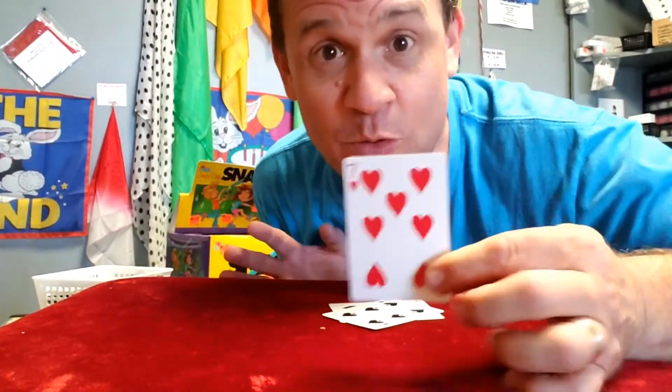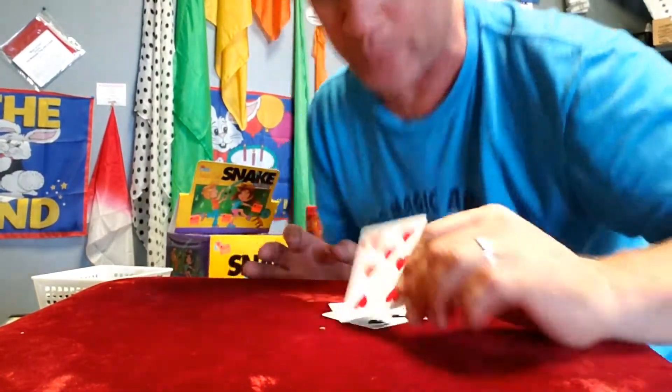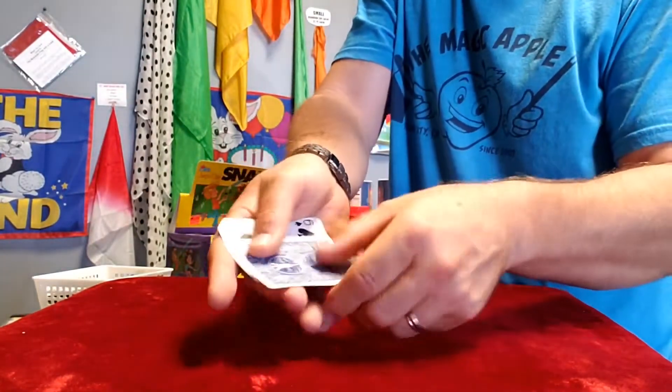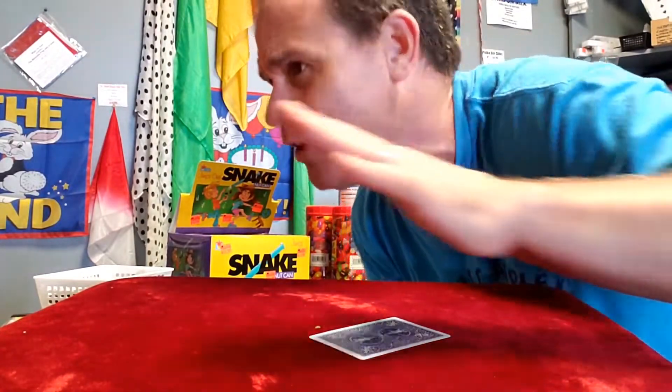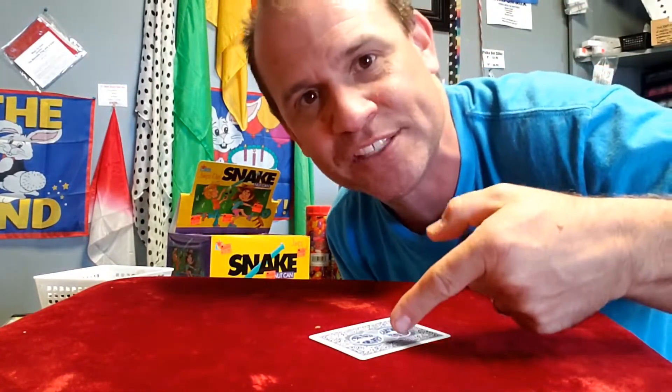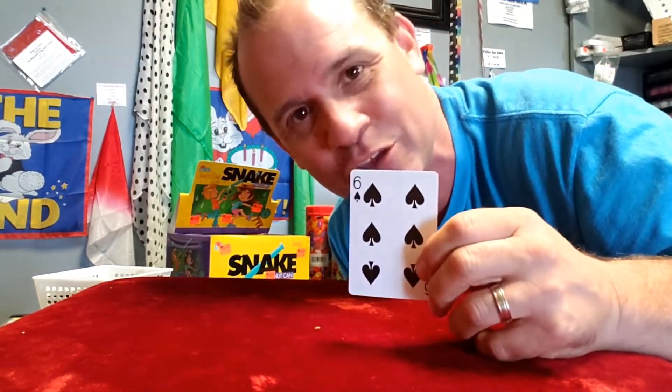We're not going to bet, but if we were, you'd have to keep your eye on the seven of hearts — this is how they get you. They put the seven of hearts right there in front of you, then ask you to put your money down. Where do you guys think the seven of hearts is? Everybody thinks it's here, but it's the six of spades. You can't win.